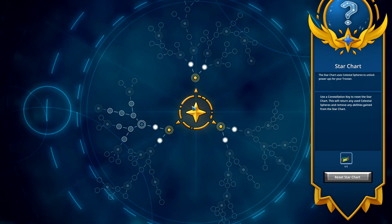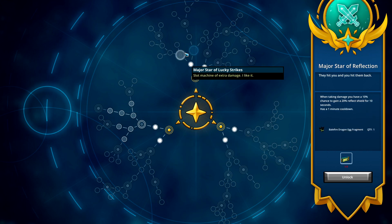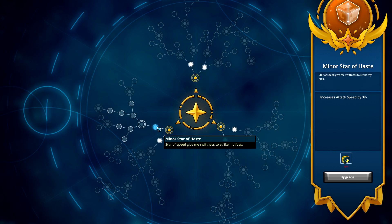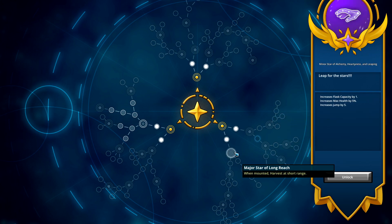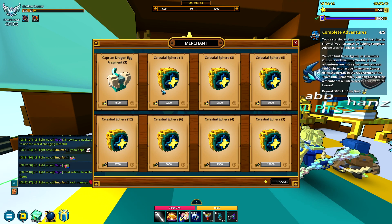The star chart is a grid system that is account-based. If you unlock things here, it gives you those stats across all of your characters. There are two different node types: the path unlocker or major node, and the minor node. The minor nodes provide stat increases across power, flash capacity, jump, and similar stats. You can have a maximum of 40 of these at the same time, because you can only get 40 celestial spheres from the celestial merchant.